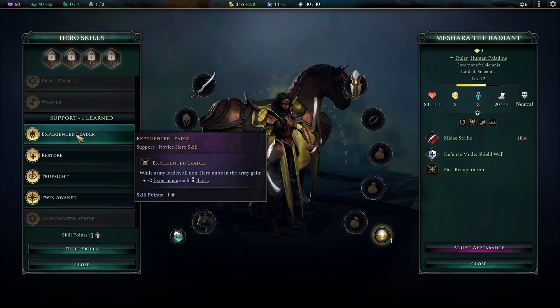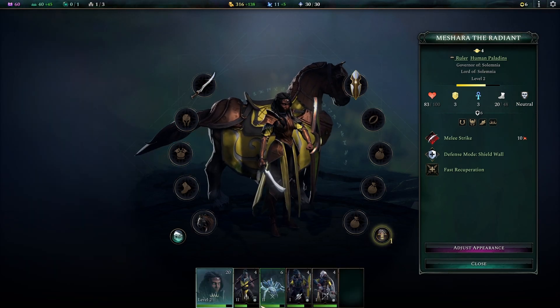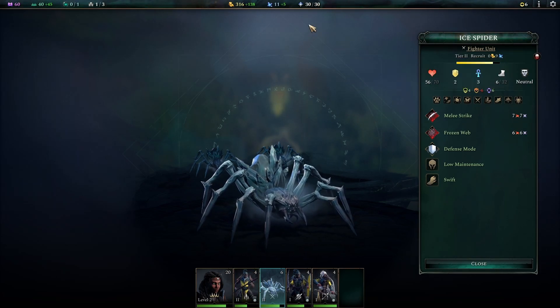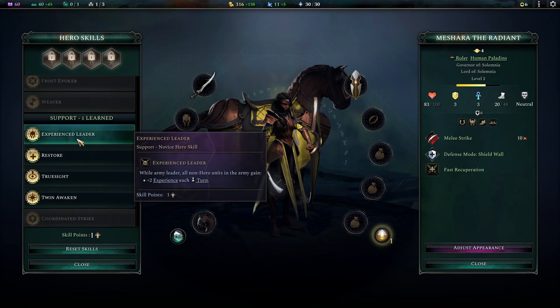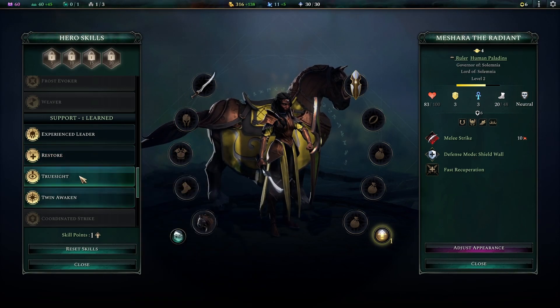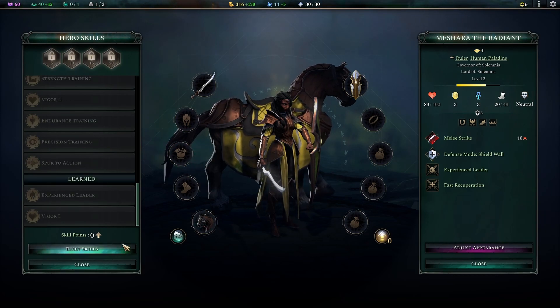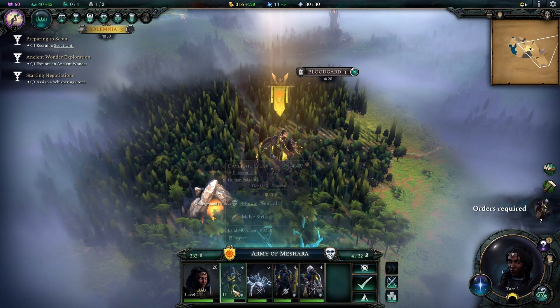Let's go the experience route and level up our units. Two experience per turn - I'm not sure how much it takes to level up. We could do that; it'd be good to level up our guys for the extra health and stuff. We've got two spells already - seeing invisible people could be useful. Let's just go with experience leader to start with. Unlock signature skill at level five - okay. These guys all got extra health.